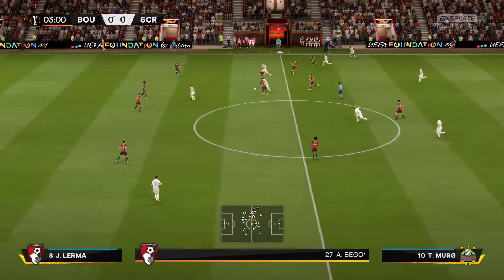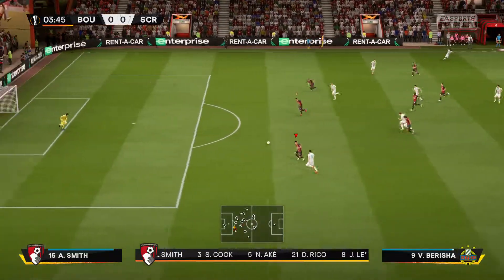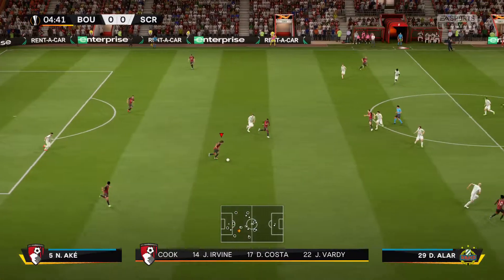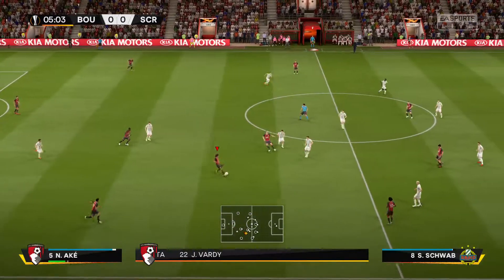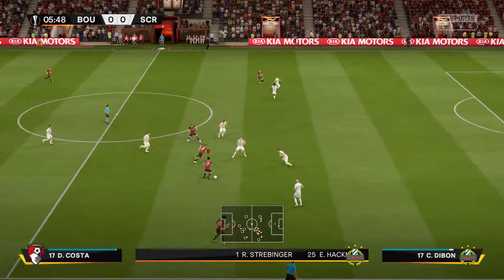The lineup there for the hosts — a 4-4-2, but with a diamond. Yeah, he's got four players in midfield, but really only three. The two wide players will stay wide and help the full backs. There's one just sitting in front of the back four, but the number 10 is slightly advanced — he will provide the support for the strikers.